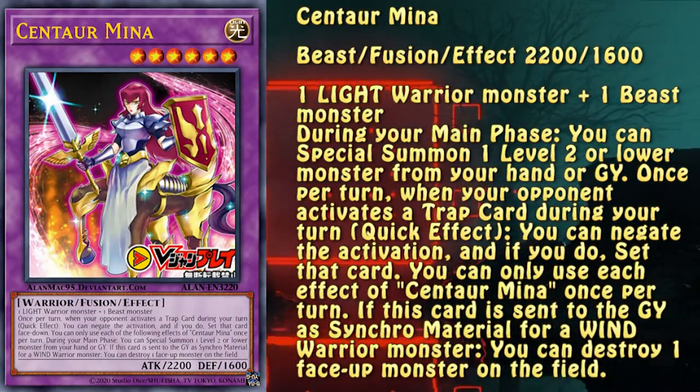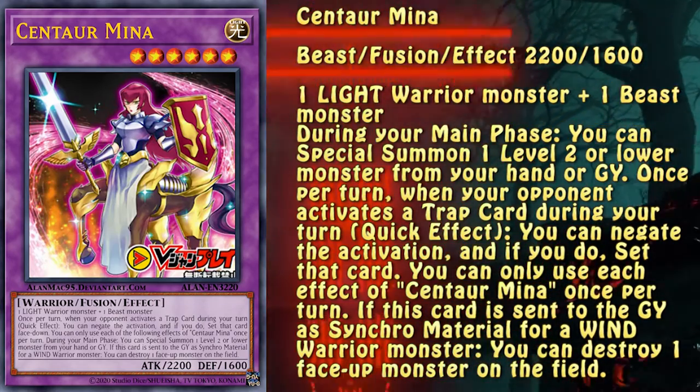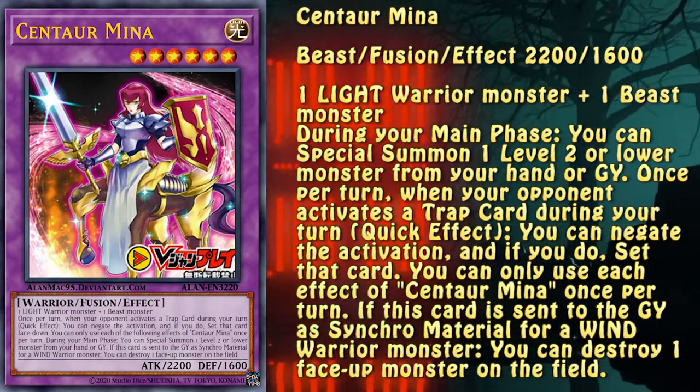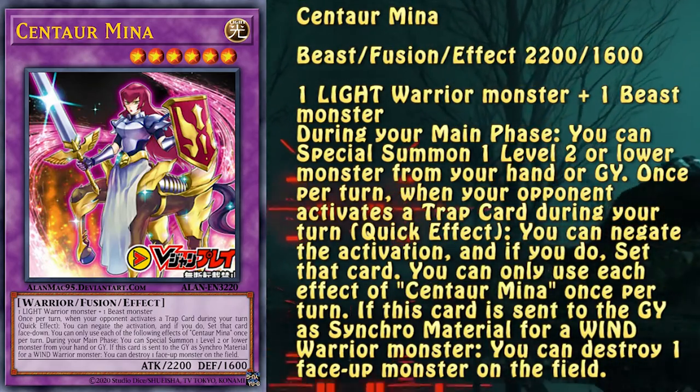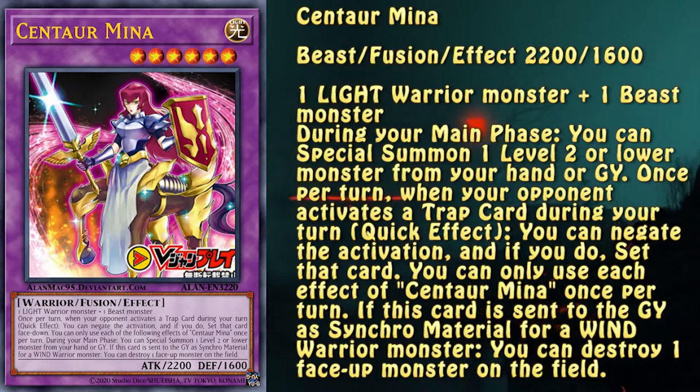This level 6 beast warrior fusion is the main one summoned with Horse's effect. That's due to the fact that it can special summon a level 2 or lower monster from your hand or graveyard. Additionally, if you use the material for a Wind Warrior Synchro monster, it allows you to destroy one face-up monster on the field.